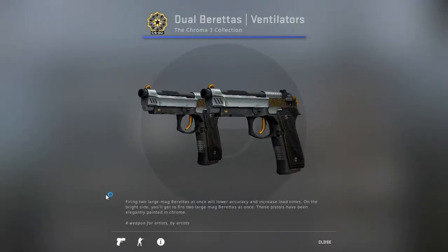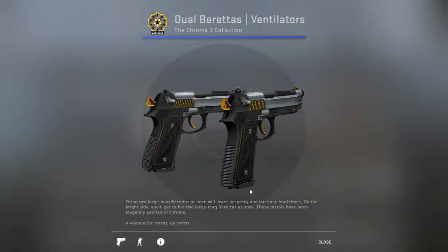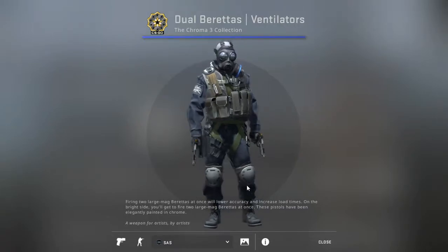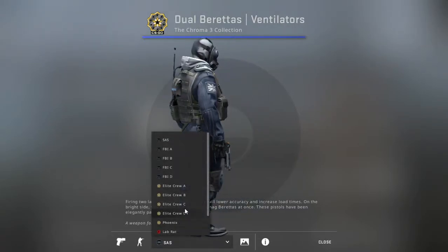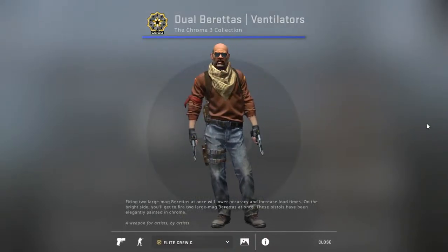Hi guys, welcome to another CSGO video skin analysis. This time for the factory new Dual Berettas Ventilators with a wear rating of 0.065. It's a gun that can be used by both teams. And let's see how it looks like in a real game.